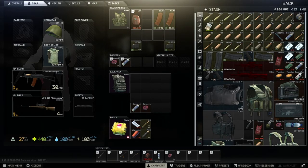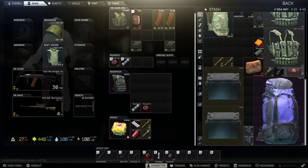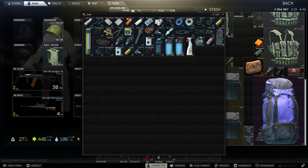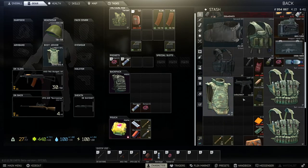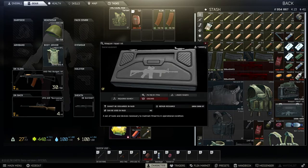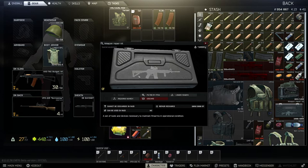Alright, Tarkov time once again. So as usual, let's kick off with a bit of a stash update. I've had to pick up another junk box just to store all my crap, which is nice. Got a couple spare sets of armor. But one other thing I did find was this weapon repair kit, which goes nicely with my armor repair kit. You can actually skill up repairing weapons yourself — you don't get XP for it if you do it through the traders.